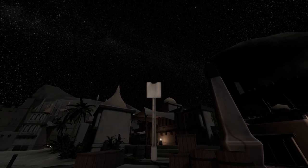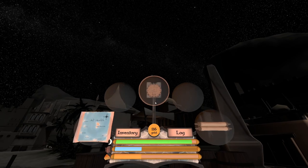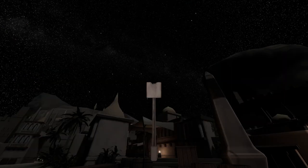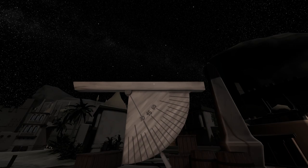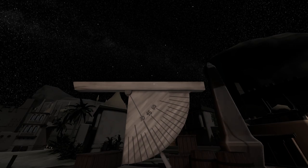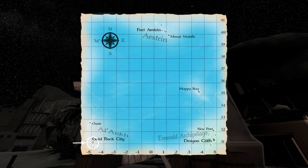Look down the sights and aim the Quadrant toward the North Star. If you have a hard time seeing it, you can reduce the crosshair opacity in the menu — I have mine set to the minimum visible setting. Once you have the North Star centered in the sight, right-click to take the reading. The number under the weighted line is your current latitude. In my case, I get 31 degrees, which looks right because I'm currently at Gold Rock City.